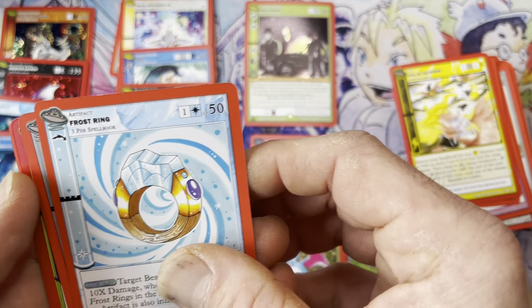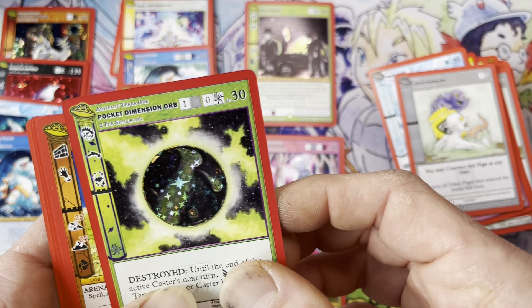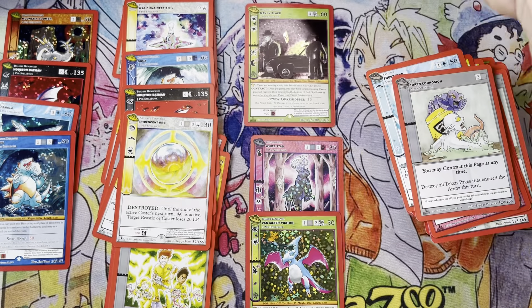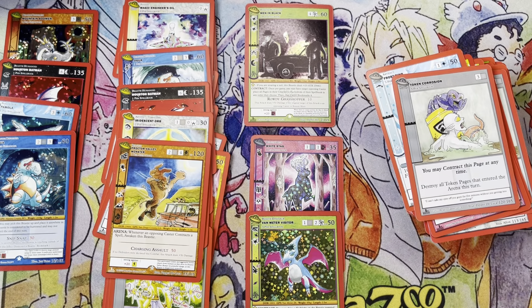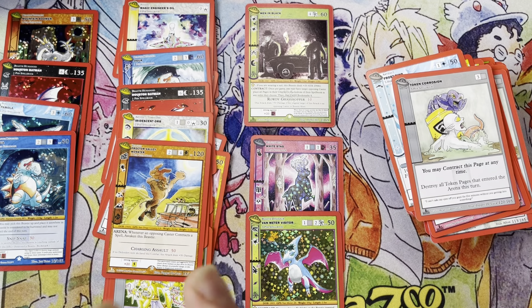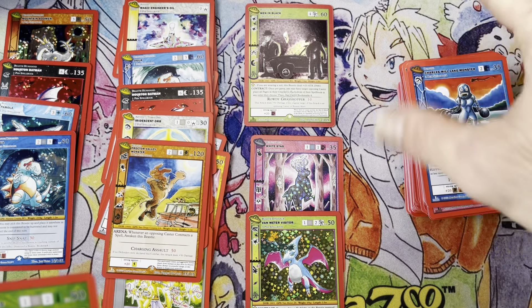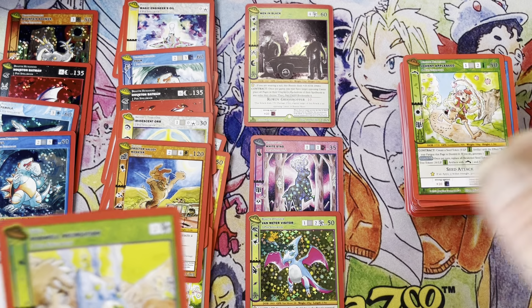Call of the Storm, Cross Ring, Token Corrosion, and a stinkin' Pocket Dimension Orb — reverse holo this time. I think I have all the reverse holos — pretty sure I do. Even the reverse of the orbs, because they come in holo, reverse holo, and non-holo.